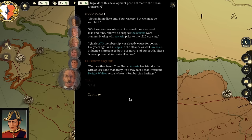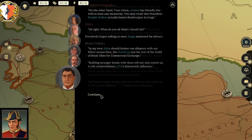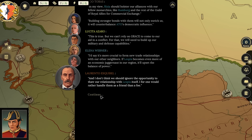'What do you think I should do?' Everyone began talking at once. Hugo motioned for silence: 'In my view, Rizia should bolster our alliance with our fellow monarchies like Rumberg and the rest of the guild of royal allies for commercial exchange — it'll counterbalance ATO's democratic influence.' Another advisor: 'We can't rely on Grace to come to our aid in a conflict — we need to build up our military.' Another: 'It's more crucial to form new trade relationships with our neighbors. If Laspazia becomes even more of an economic juggernaut it'll upset the balance of power. And we shouldn't ignore the opportunity to thaw our relationship with Laspazia itself.'